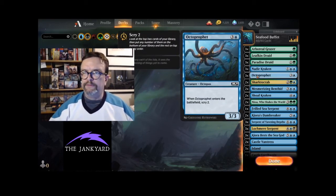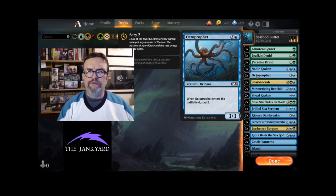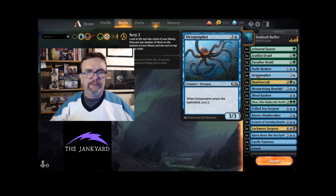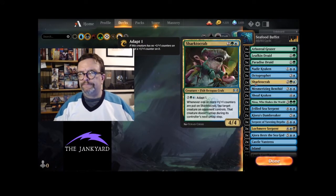Octo Prophet is an octopus, so it gets covered by the Serpent. Four mana for a 3/3 with Scry 2 is solid — not spectacular but solid — and I like the scry.